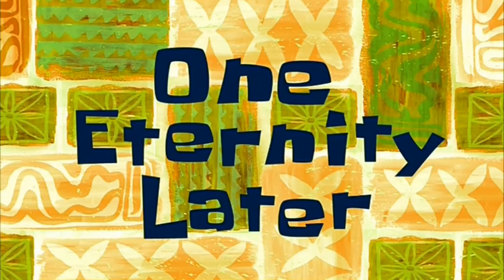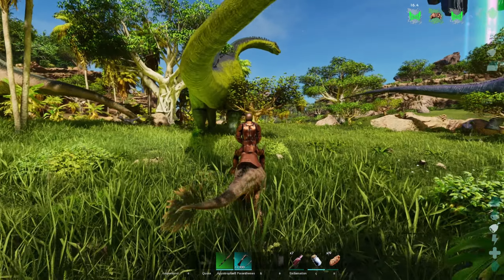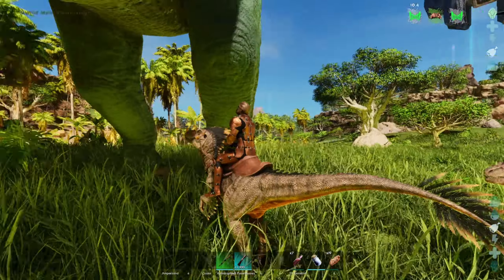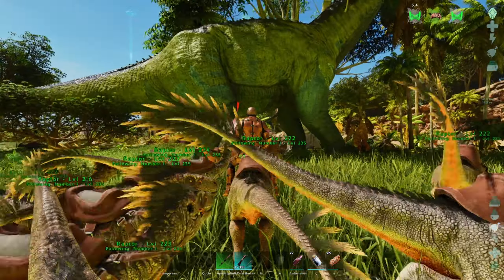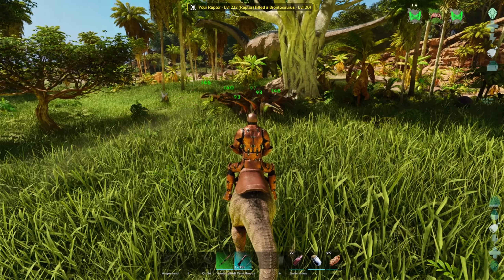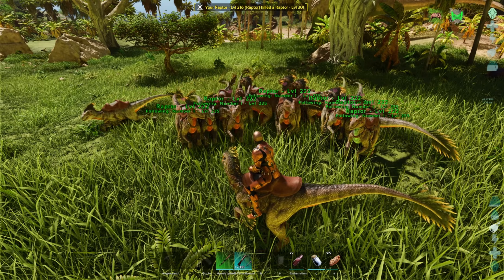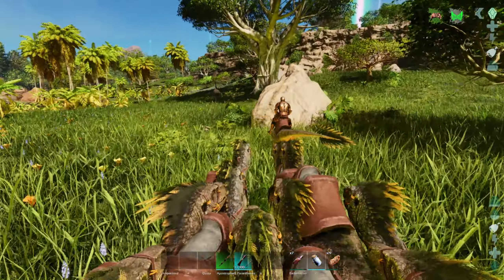One eternity later — alright ladies and gentlemen, we are about to reach the green obelisk. Before we show how powerful these raptors actually are, let me demonstrate. That's a level 20 Bronto, so let me show you the power of the army. Attack! So they're decently strong. Let's hope it's strong enough for the Broodmother herself. Look what happened — the raptor army reigns supreme.